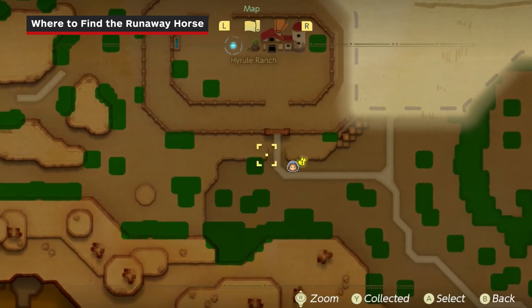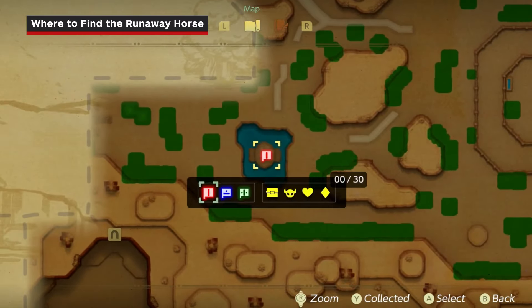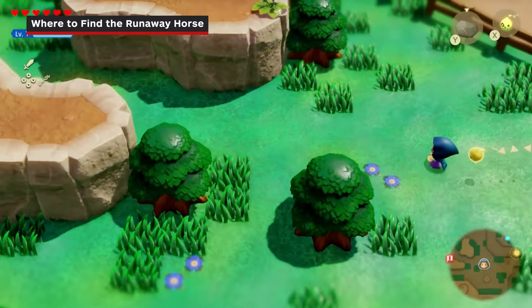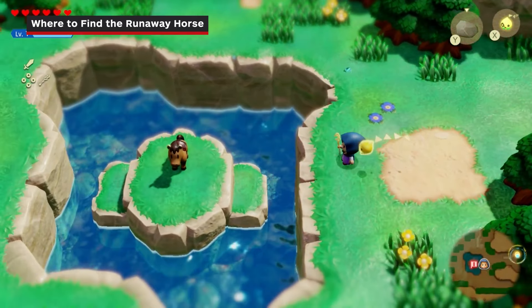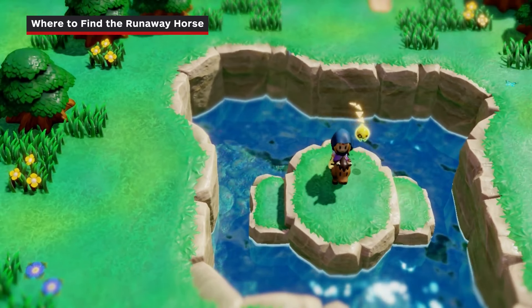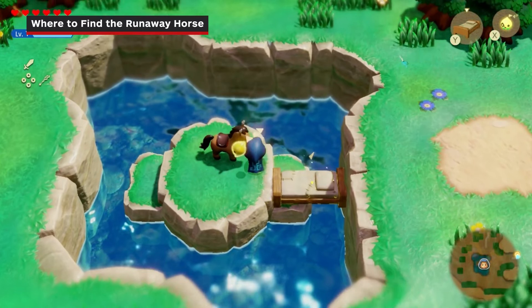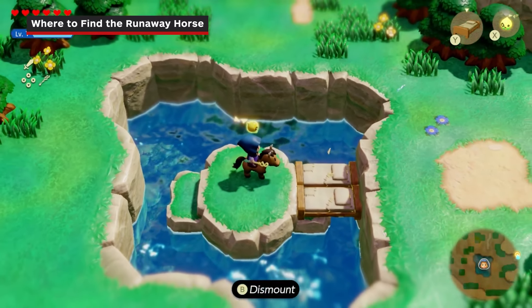Exit the ranch through the south, and the missing horse will be directly west on a small island. Jumping on the horse will teach you how to ride it, but first you'll need to build a bed bridge to reach it. Do that, then jump on the horse and start riding. The horse will jump the small ledge to escape the area.